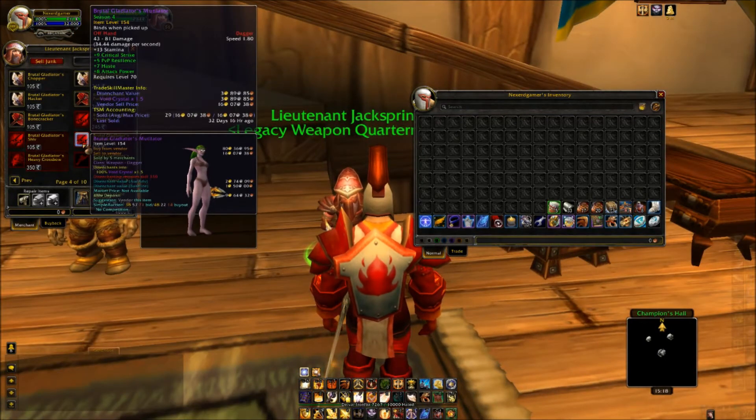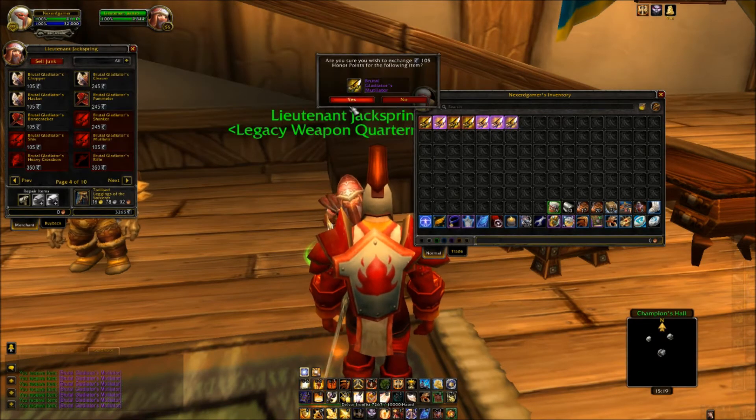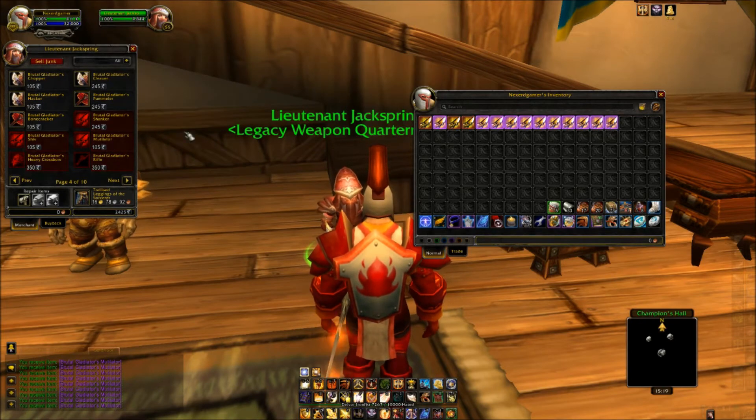It's 16 gold per 105 honor, which works out to about 15 silver per one honor point. So if you have around 4,000 honor points, you get around 630 gold.